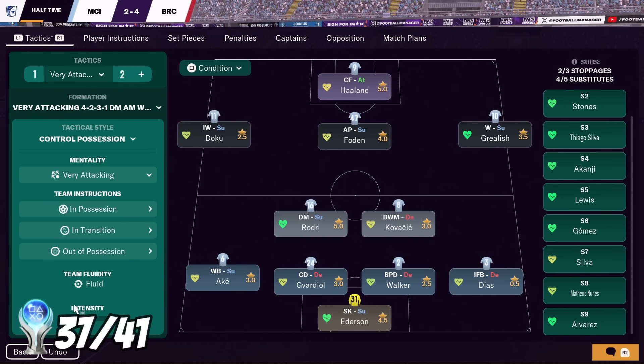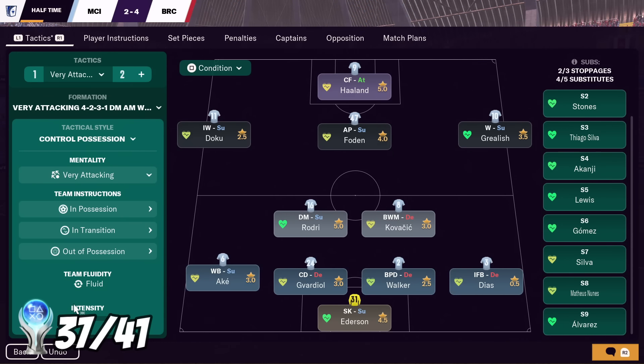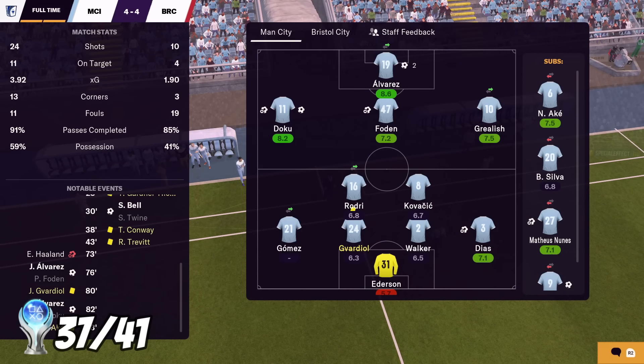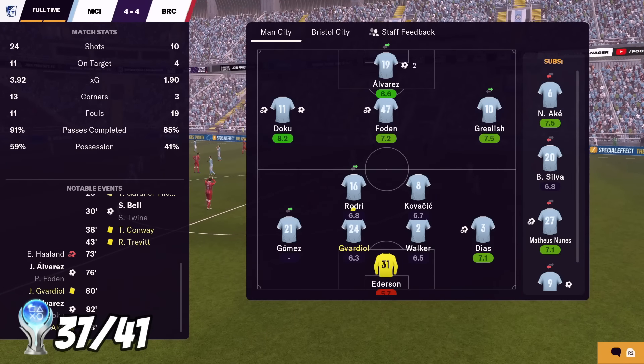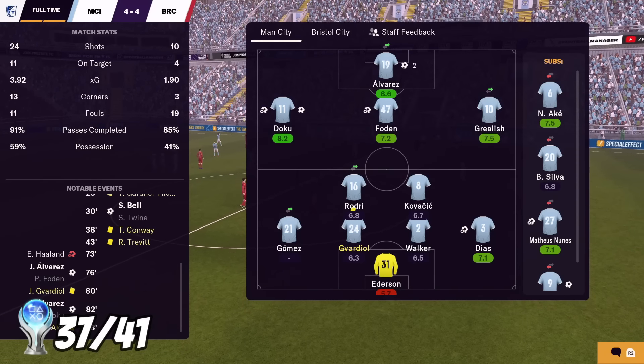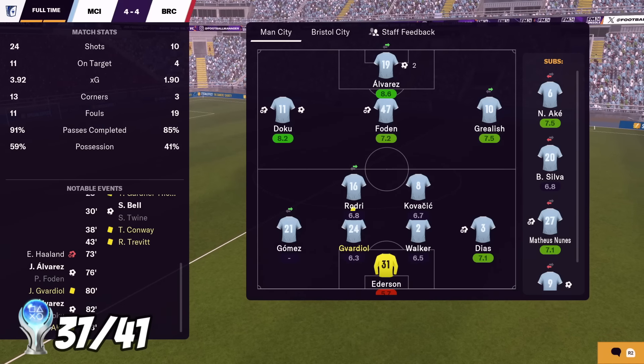Halftime — I tried the instructions, it worked a dream. We are 4-2 down to Bristol City at halftime. It's amazing that considering how bad that formation was, we still managed to score twice. I'm going to switch back to the regular formation now, go in attacking, and hopefully we can win the game. No! Look at the XG as well — we were battering them. That's so annoying. That's attempt number one — failed. But at least the strategy gives me a chance.